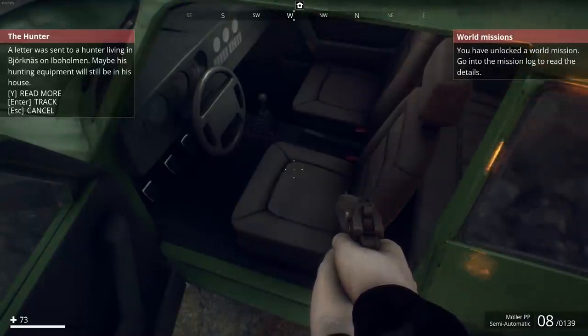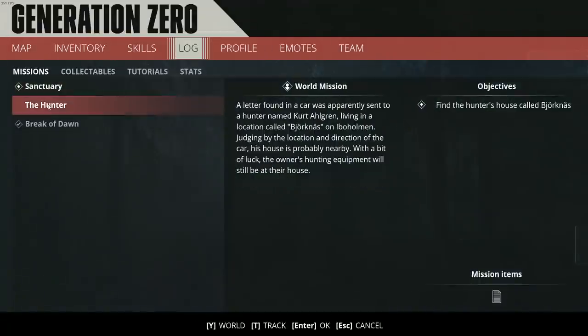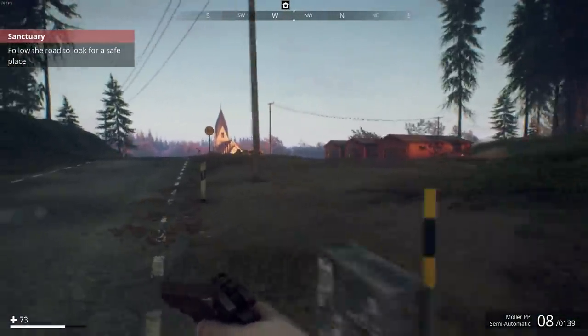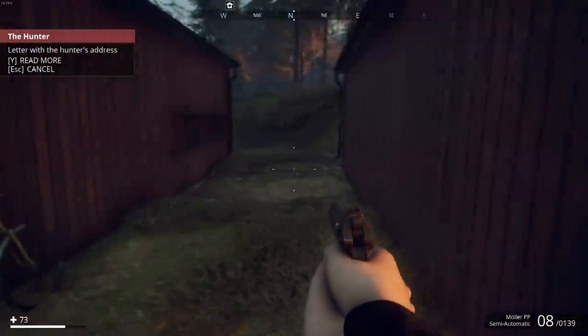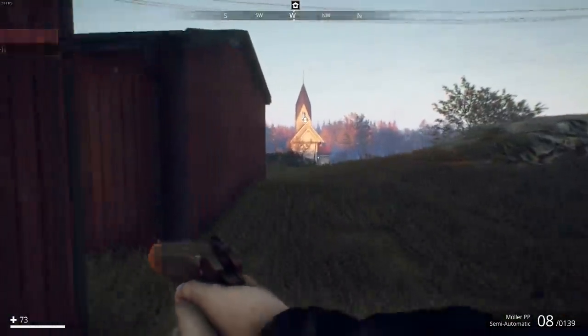Found a letter with a hunter's address — unlocked a world mission. The mission log says 'The Hunter.' Apparently a letter sent to someone named Kurt Algern living in a location called Bjornis in Iwo Holman — I'm destroying this language, by the way, I do not speak Swedish. Judging by the direction of the cars, the house is probably nearby. With a bit of luck, the owner's hunting company would be great. I see a church and a few little storage buildings — we'll venture off the path and check these out.